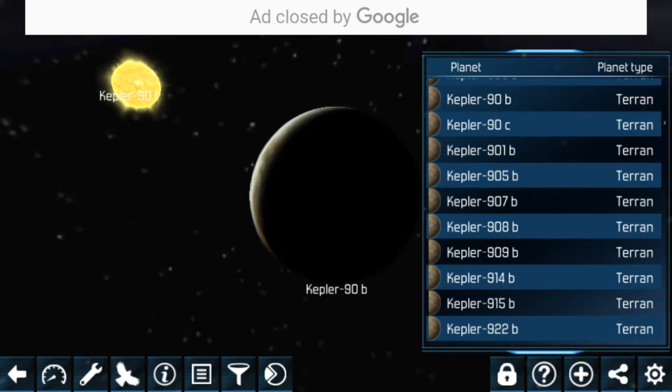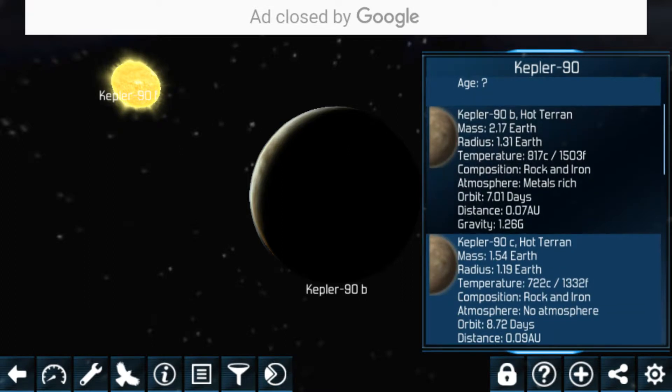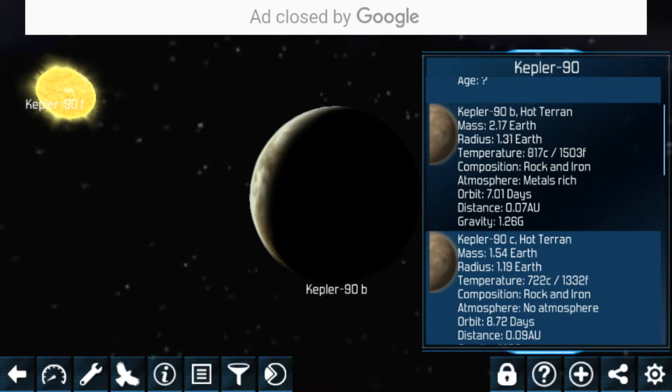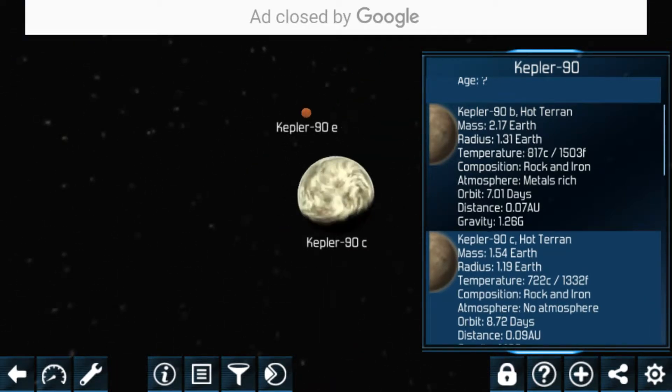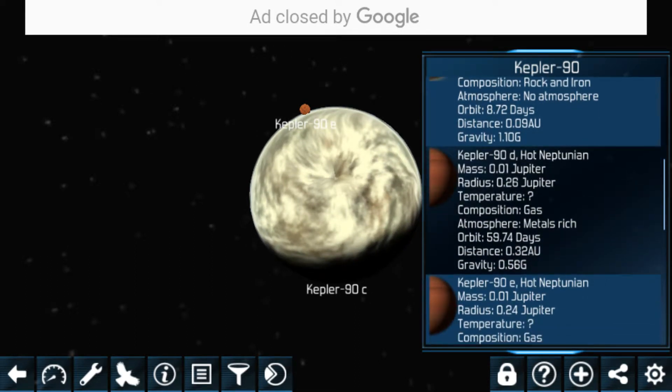Here we have Kepler-90B and D. Kepler-90B is a hot terrain, and you can see all the information. Then we have Kepler-90C, which is a hot terrain as well, similar to Kepler-90B.